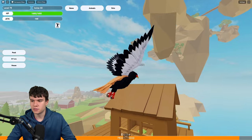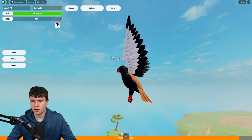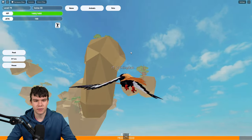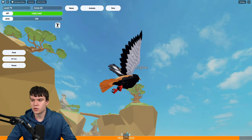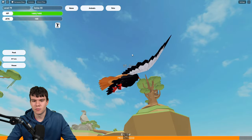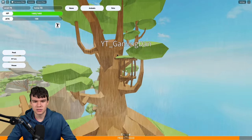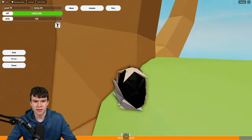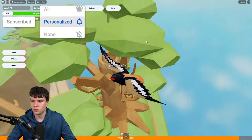In order to find the second egg, simply come up over here to these islands. Then what we're going to want to do is come over here to the tree. In the tree, you can see there's this black egg just over here. Clicking it right now — there we go, we've got this skeleton eagle, which is pretty cool.